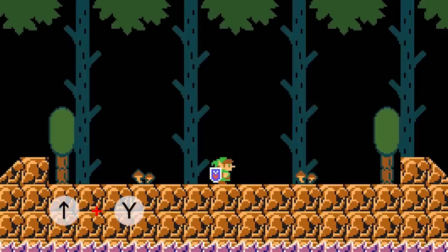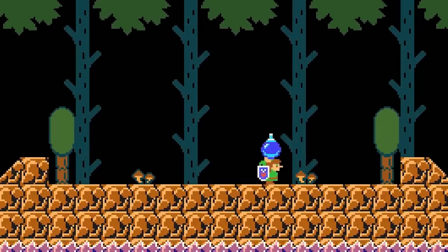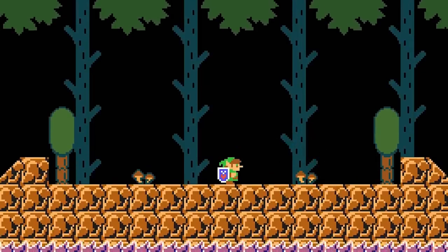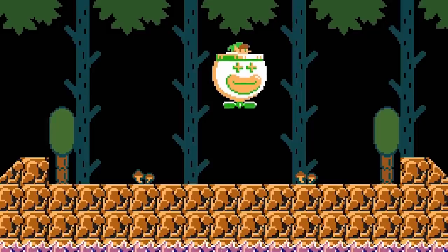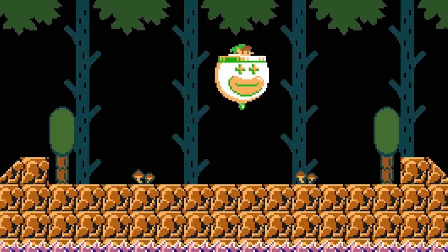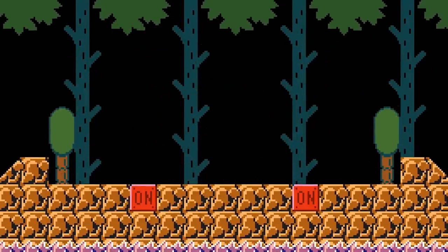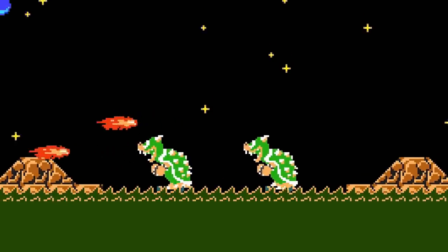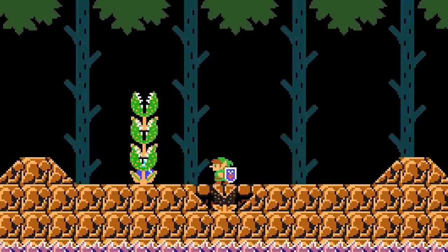Link can summon a bomb by holding up and then pressing Y. He can throw it forward by releasing Y, or drop it by holding down and releasing Y. Link isn't able to pick his bomb back up after releasing it. He can only have one bomb out at a time, and can only summon one while standing on a solid object, grabbed by a swinging claw, or riding in a Koopa clown car. Link's bomb explodes about 4 seconds after being summoned. In almost every way it's like a Bob-omb — same explosion radius, destroys and activates the same blocks — but deals more damage, taking only 4 hits to defeat Bowser. Bombs are not considered projectiles; they only damage enemies through their explosions, not from initial contact.